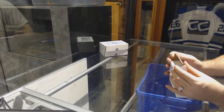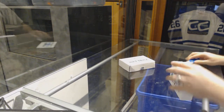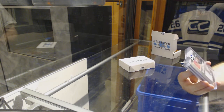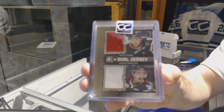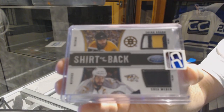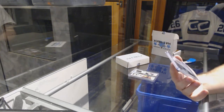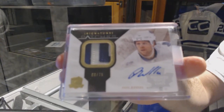The last two — 34 and 35 — go to Fresh Collette. We've got a dual jersey gold, number to 10, Ryan Strome and Dougie Hamilton. We've got a Shirt Off My Back dual patch, number to 25, Shea Weber and Zdeno Chara — dual Shirt Off My Back patch. And we've got a Signature patch, number to 75, Phil Kessel — Phil Kessel, Signature Patches.